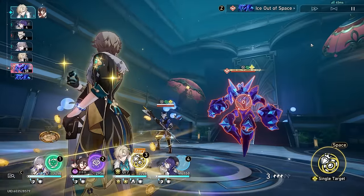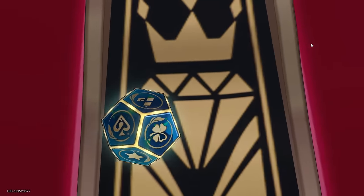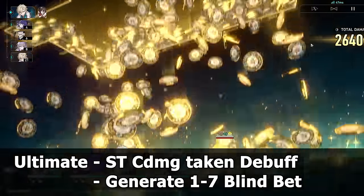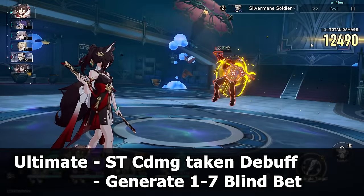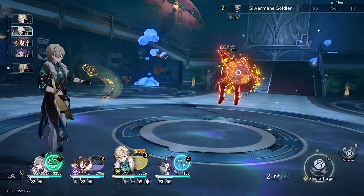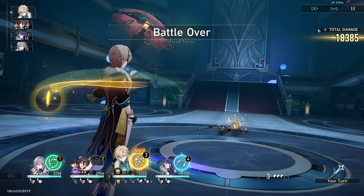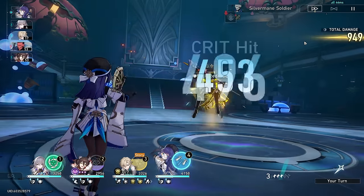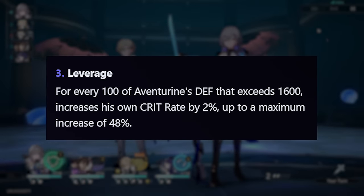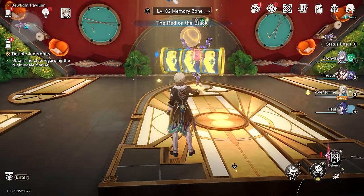His ultimate deals single target damage and applies a single target crit damage taken debuff to one enemy, at the same time giving one to seven points of blind bet for more follow-up attack triggers. His basic attack scales off defense, which is okay damage for a sustain unit, and you'll end up using it quite a bit because being skill-point positive is very nice for your team. His shields and other damaging abilities also scale off defense percent, and he does decent damage from his ascension traces giving him a free 48% crit rate if you have at least 4000 defense, which you want to build anyway because you want a strong shield.